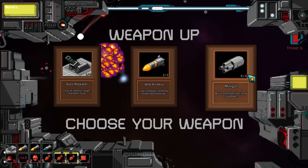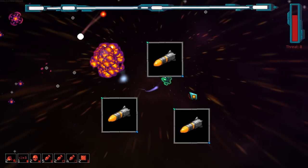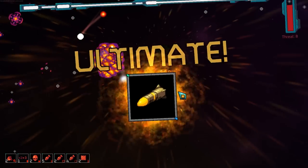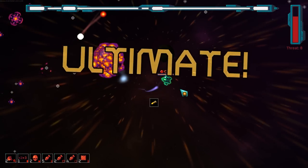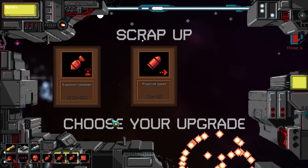One bit of feedback I would give — I would actually very much like to be able to pick like a heal here. You know, skip a weapon, gain a heal, as kind of like a 'well, I'm dying, I'm going to die otherwise, so I might as well try and maintain this run for as long as possible.'